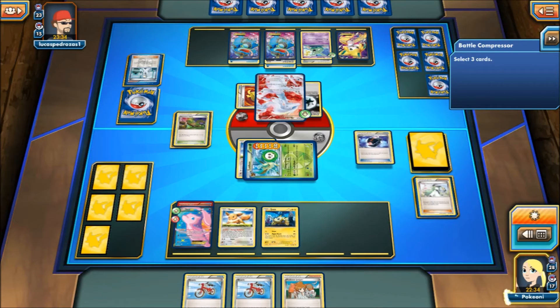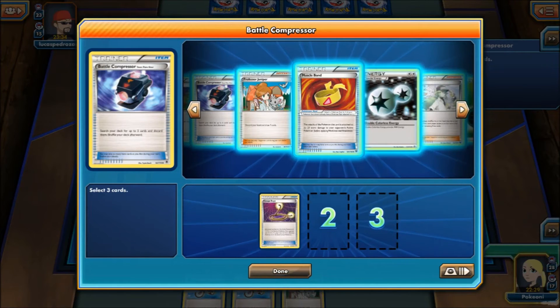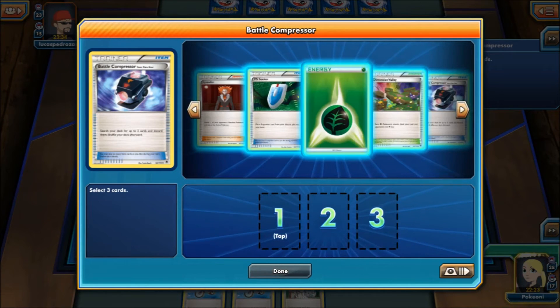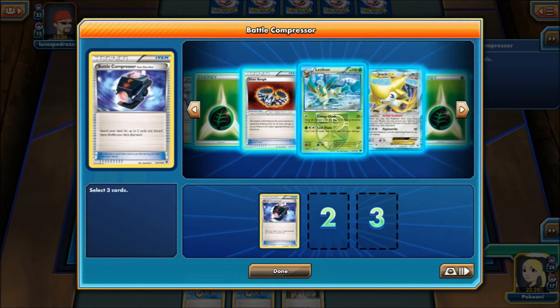Does my opponent have Garbodor in play? He doesn't — okay. So we're going to get this Escape Rope. That's not Escape — we can't do that. We are using Battle Compressor, I'm sorry. I thought I had a Computer Search there for a second — that's my bad. Alright, so we're going to Battle Compressor, discard a Compressor — we don't really need that.